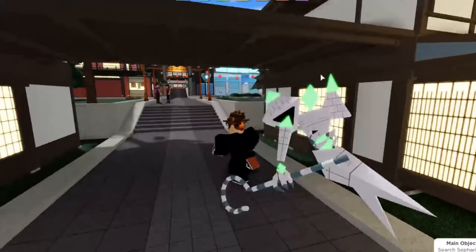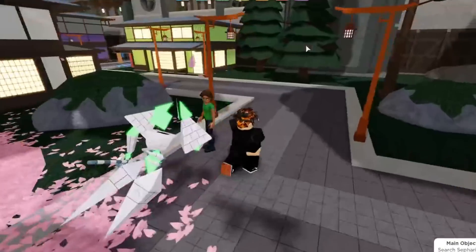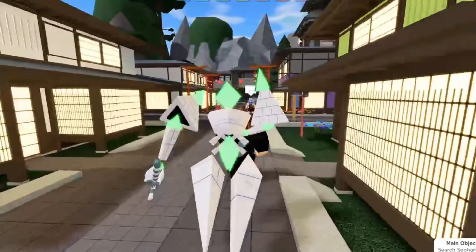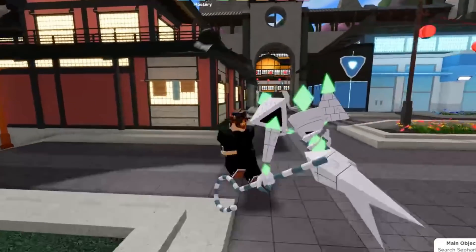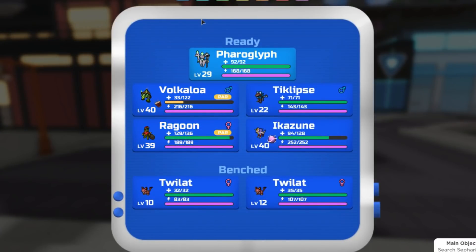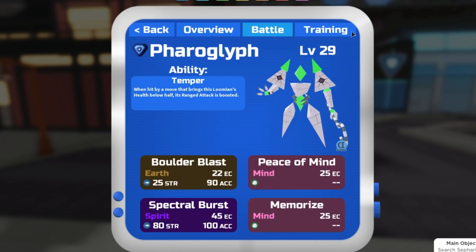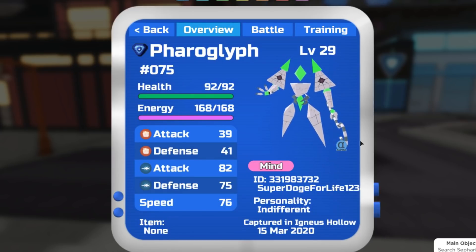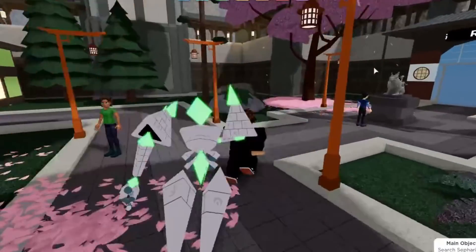I actually know what this feature is, because Brad — when we were in a call with about 29 other people before Gammas came out — we got to ask Brad questions about upcoming updates. Brad said that when you catch a Lumion, say Feraglyph is soft-resetable, once you catch it and check all the stats, if you're happy with it you can keep it. Or if you're not happy with it, you can press a button that says 'reset encounter' and go straight back. A pretty helpful feature coming in this new update.